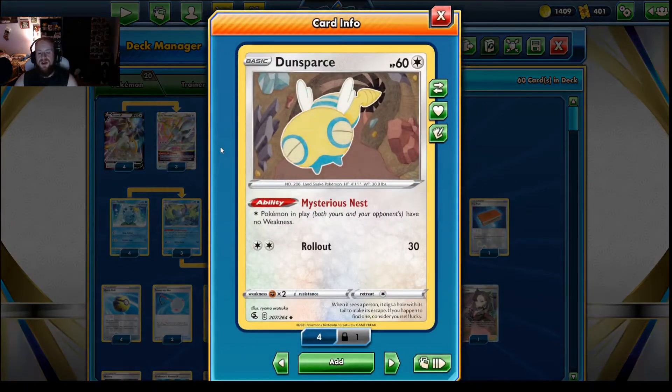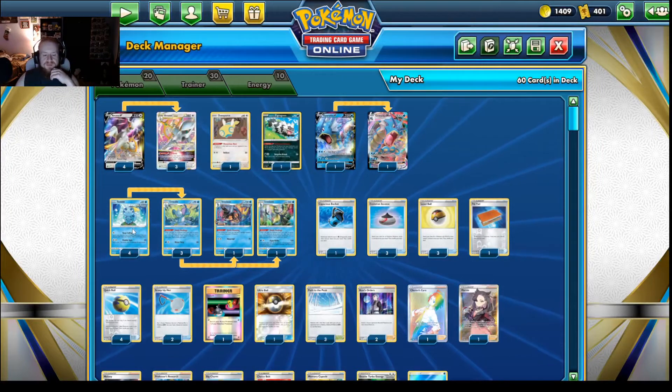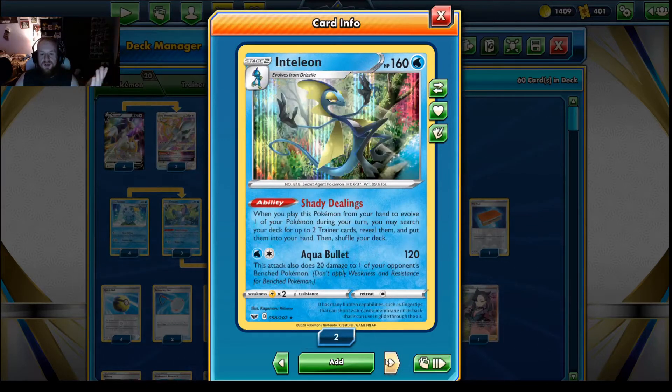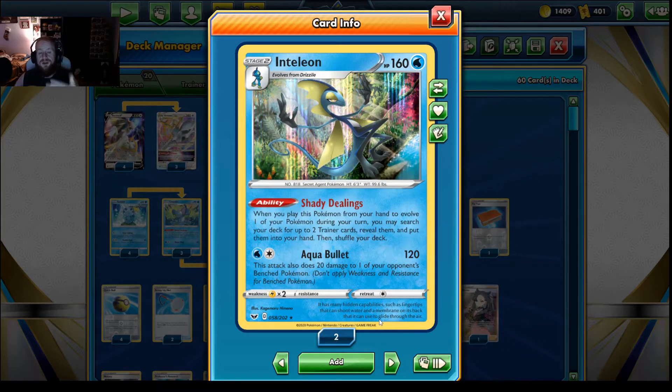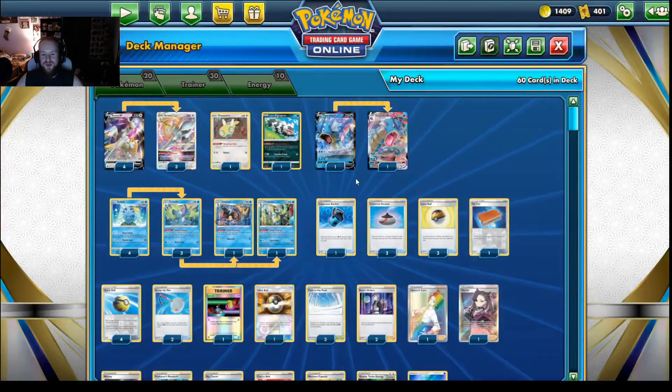We're running Dunsparce so you don't have weakness to worry about fighting Pokemon, and Zigzagoon to help hit some key numbers. We're running a 4-3-1-1 line of Inteleon. Shady Dealings on Drizzile lets you search your deck for a trainer card, and Shady Dealings on Inteleon lets you get two. Inteleon also has Aqua Bullet for 120 and does 20 damage to one of your opponent's Pokemon. Quick Shooting Inteleon puts two damage counters on one of your opponent's Pokemon, and with Double Turbo you can start attacking with Inteleon if needed.